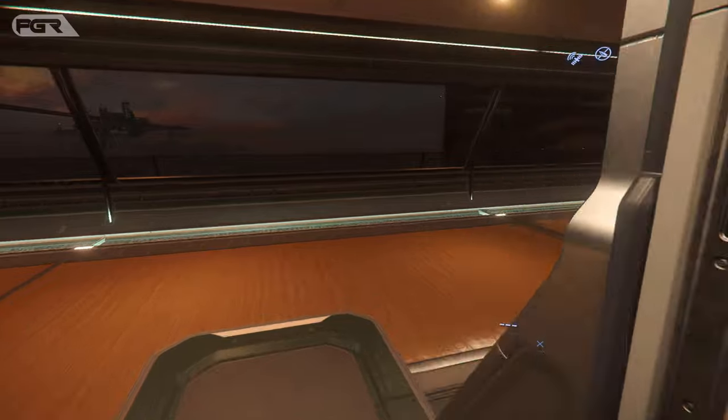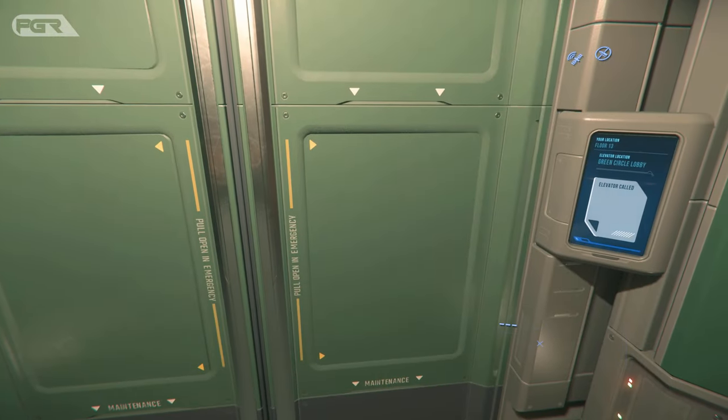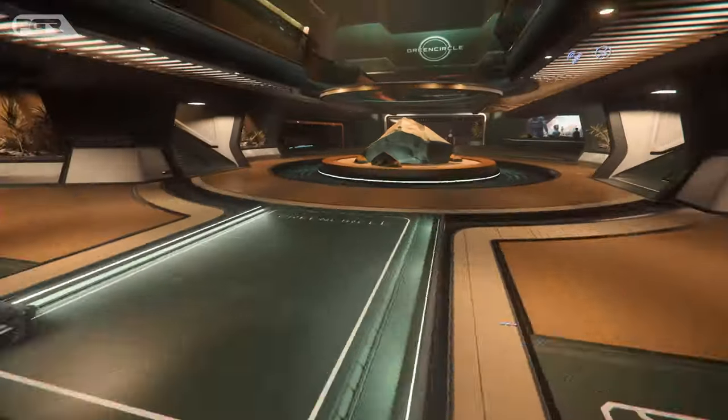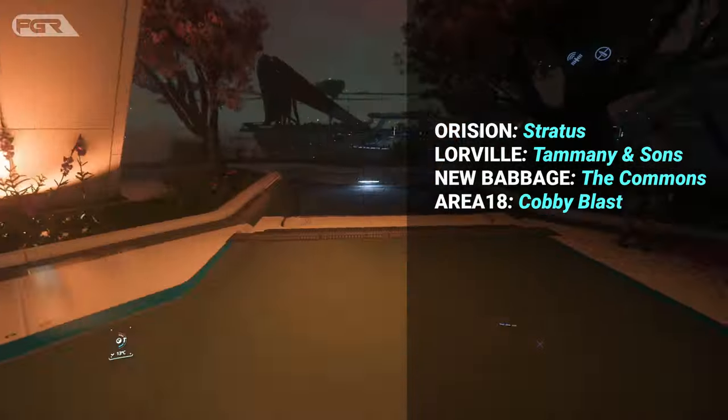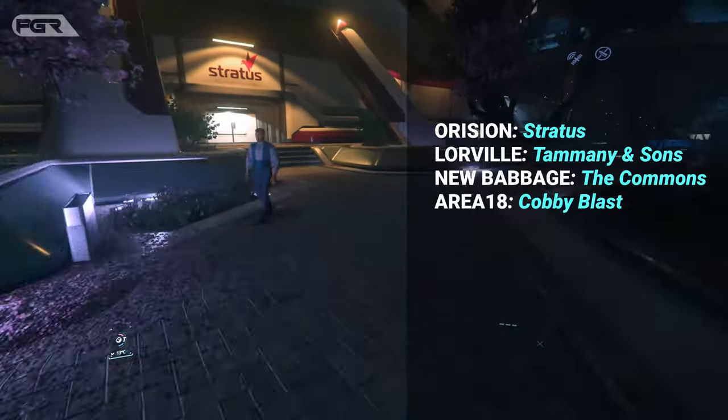Let's head over to the elevator — you'll need to get gear. At Orison, the first place we need to go is the Stratus shop where you'll get basic gear. If you're at Lorville you'll need to find Tammany and Sons; New Babbage has The Commons; and Area 18 has Kobe Blast.